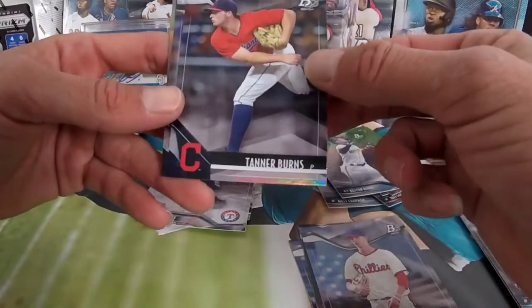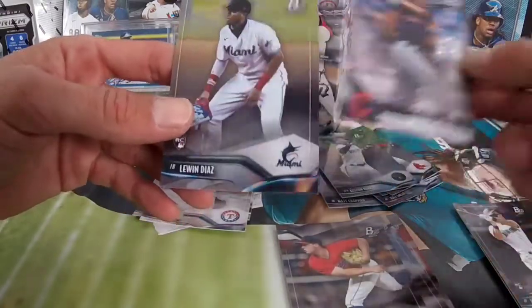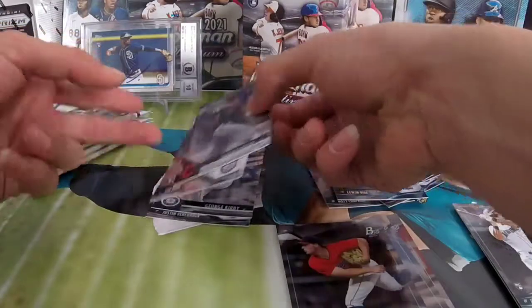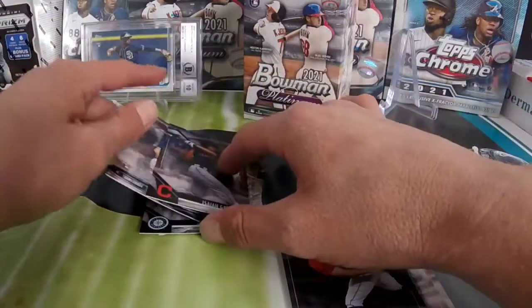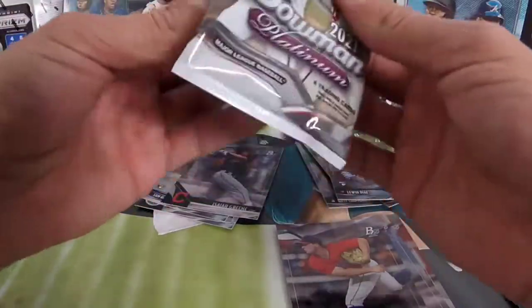Keston Hero, Tanner Burns, Isaiah Green, and Luwin Diaz — those are our four ice foils. We got one rookie, two prospects, and a vet in Justin Verlander. Not bad — I'm glad they weren't all vets.